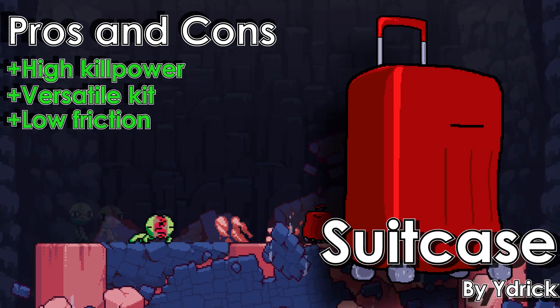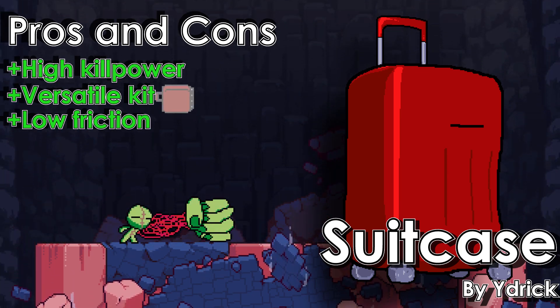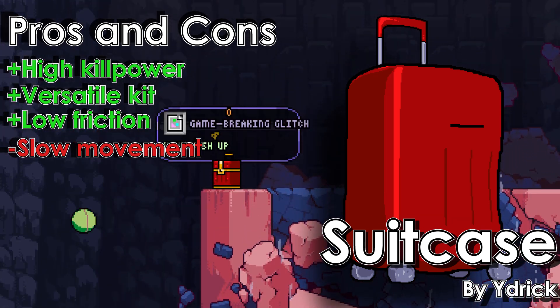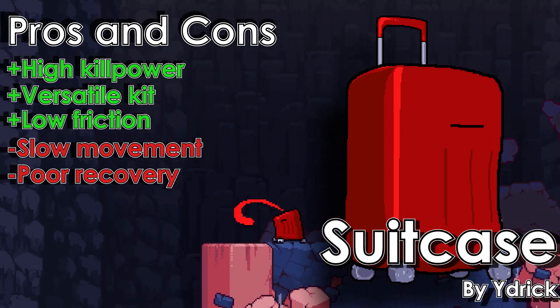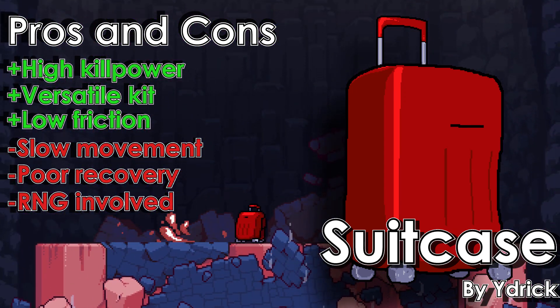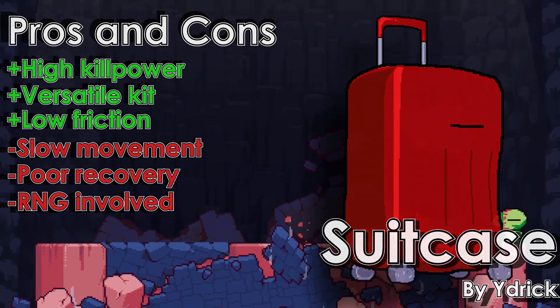While more minor than the other benefits, Suitcase is quite slippery, allowing for attacks that keep that momentum. However, this doesn't mean Suitcase is fast — in fact it's quite slow both grounded and airborne. And speaking of airborne, the recovery is genuinely pretty bad and extremely punishable. Lastly, this character features a heavy RNG element that can drastically change the effectiveness of the character if not handled well.